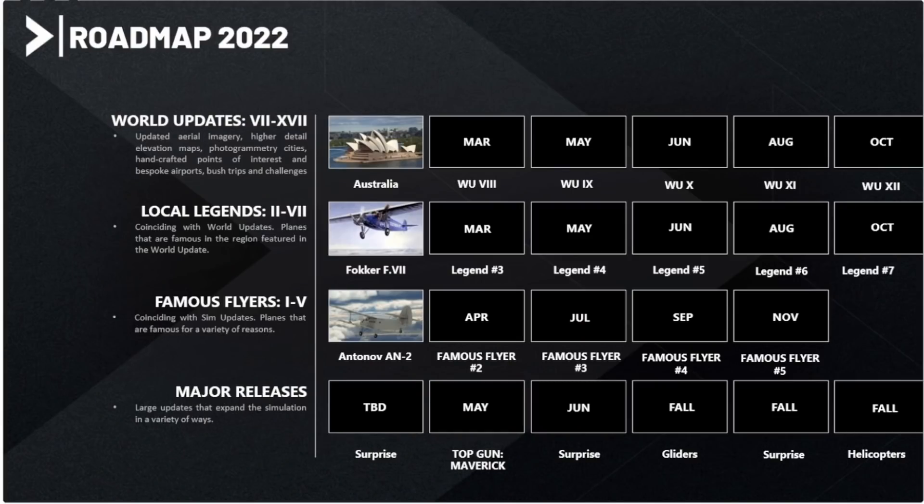Microsoft shared their roadmap and gave us an overview of what's to be expected in 2022, with sim updates slotting in between the various world updates. World update seven covers Australia and world update eight covers Iberia — Spain and Portugal. They'll continue with their Local Legends series, which started with the Junkers and will now be followed up with the Fokker F7. Significantly, gliders and helicopters will be introduced in the second and third quarters of 2022.